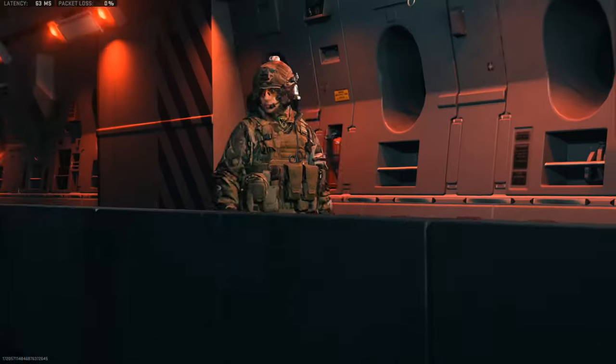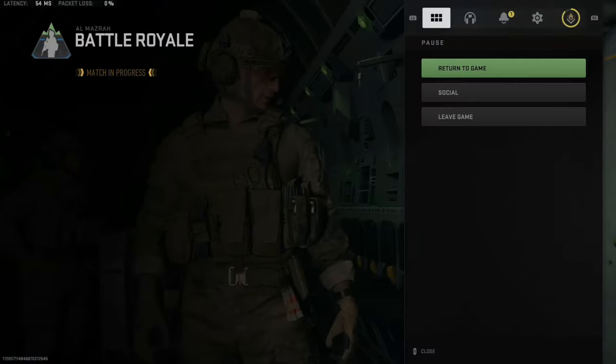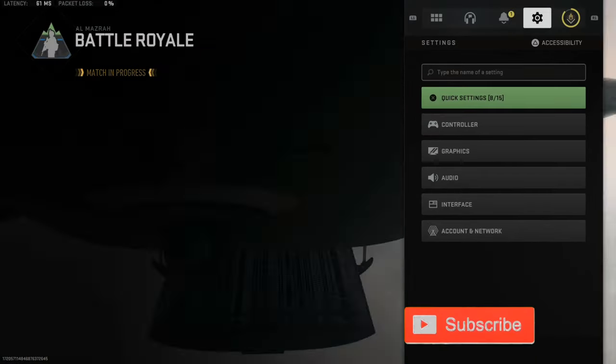So if you're playing Warzone 2 and you want to turn off the auto-deploy parachute, this is very easy. Press Options and then go on over to Settings.